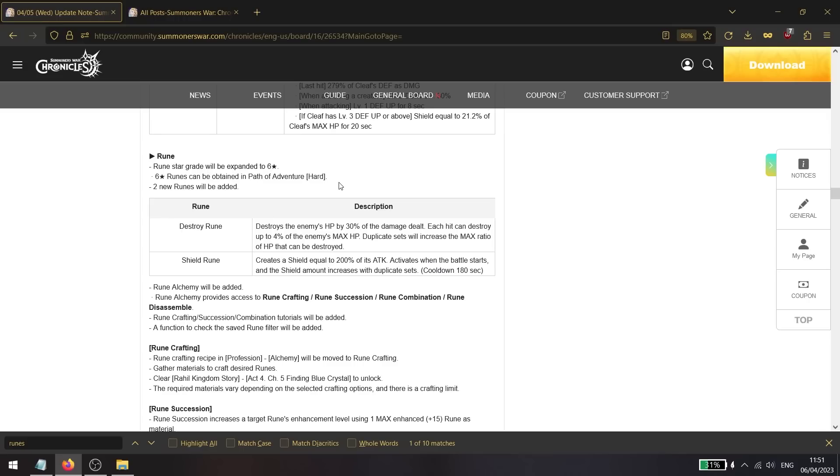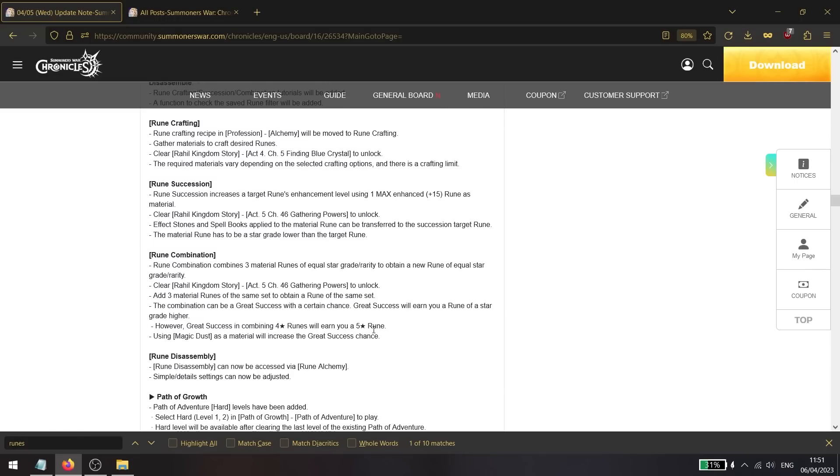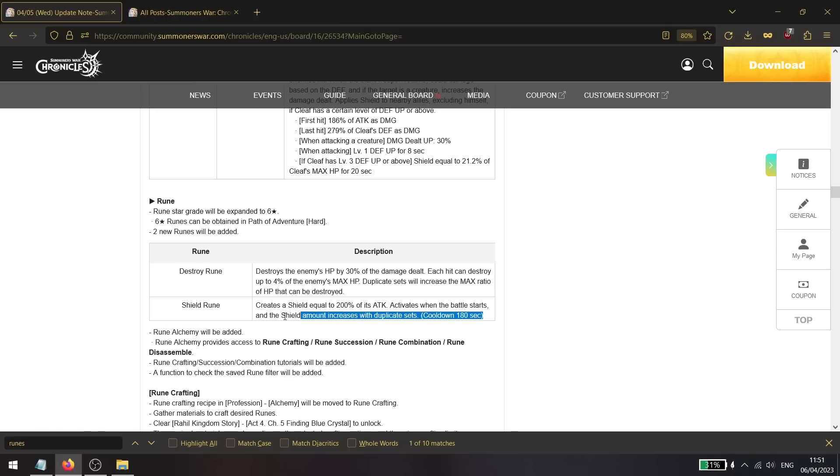The big change everyone has been waiting for: six star runes are finally being added. You can get them from path of adventure hard mode dungeons, or by doing a rune combination — combining three five star runes gives a small chance to get a six star rune.